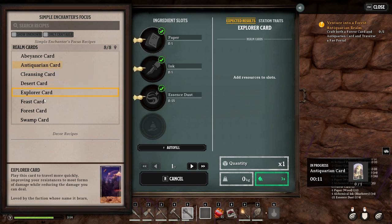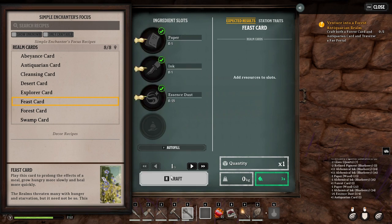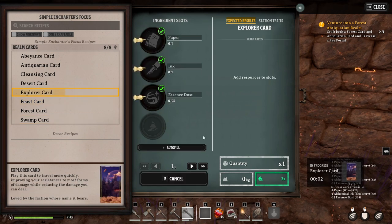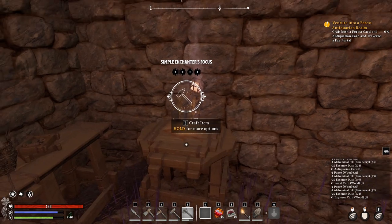There's no explorer. While reducing the damage you can deal - well, I don't know. This one I would really like to have. Let's do it, and let's do this one as well. I mean, if we have the ink and the rest, why not?